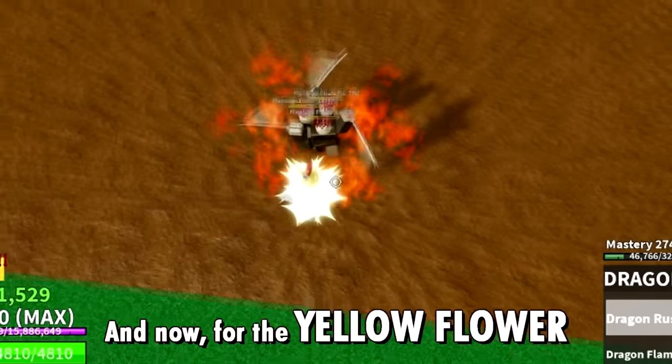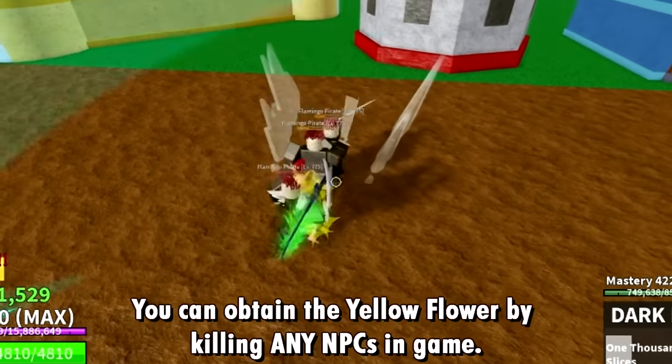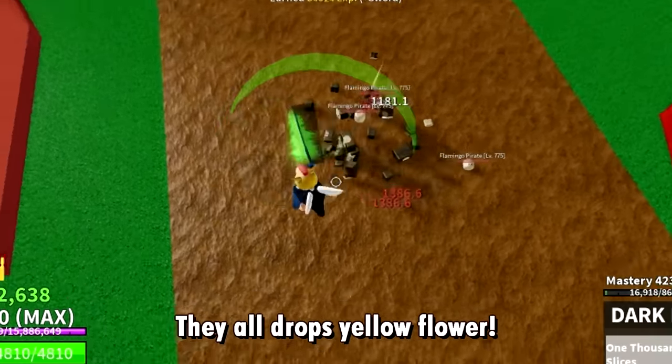And now for the yellow flower - you can obtain yellow flowers by killing any NPC in game. They all drop yellow flowers.